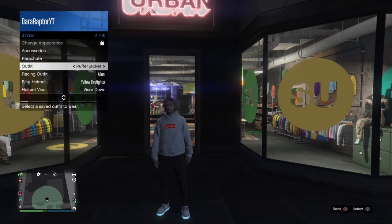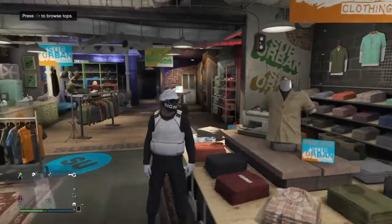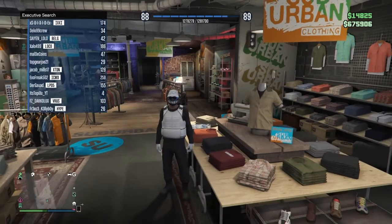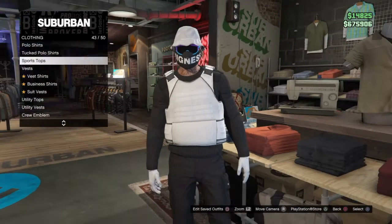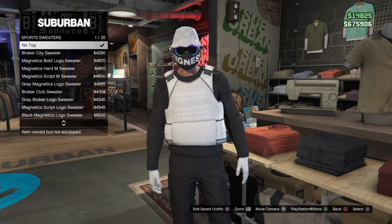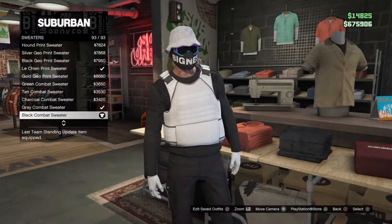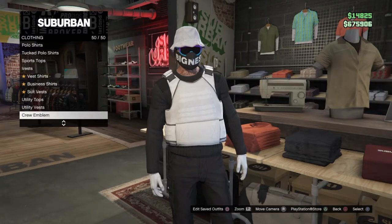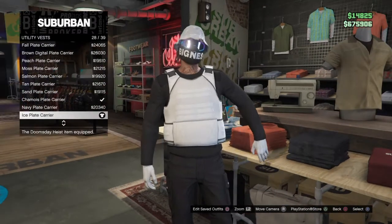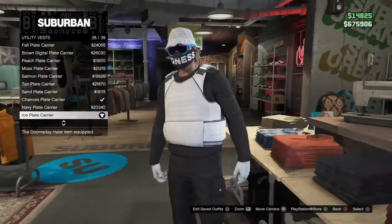For the first outfit, the first item you're going to need is a sweater — it's the last one, the Battle Combat Black Combat Sweater. Then scroll down to the Utility Vests, Ice Plate Carrier, 28 out of 39, pick that up.